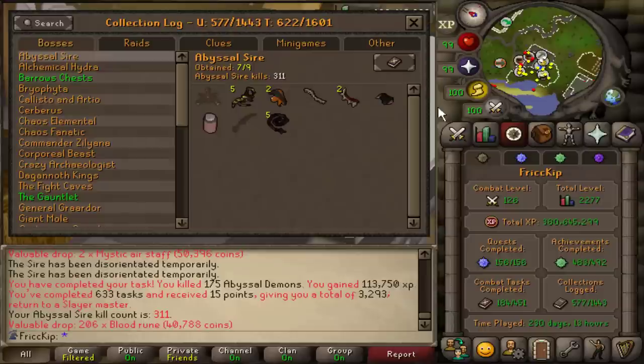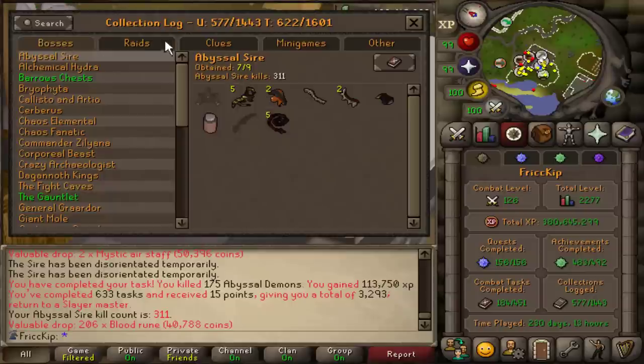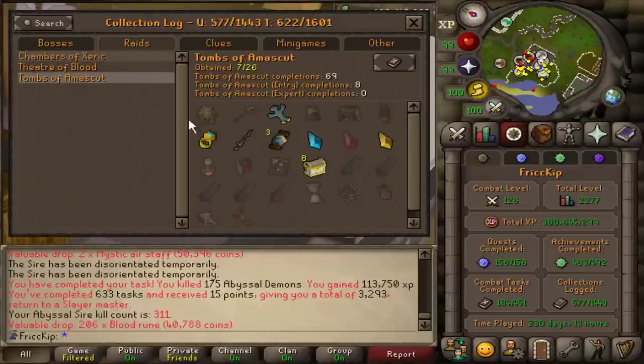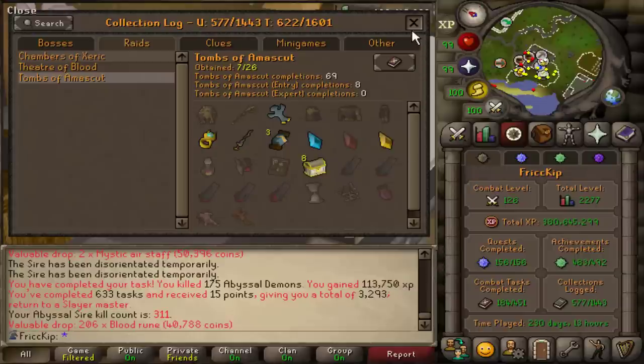Ever since I maxed I've been putting a lot of focus onto slayer, but I want to switch it up and do something I haven't done since a long time before maxing — which is raiding. I think it'd be cool to go to TOA and get a second fang, because we only have one right now. Then we could take both fangs and go to Corp. We only have one BGS so we'd only be using warhammers and not fully lowering Corp's defense. When you don't fully lower Corp's defense it's better to use fangs because of how the accuracy rules work on it. But my duo teammate is busy working on the video today.